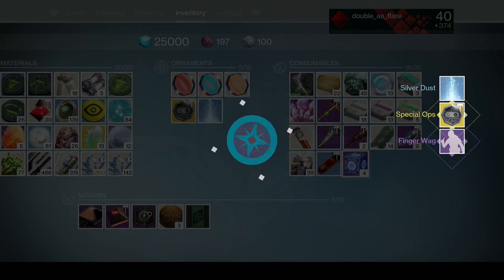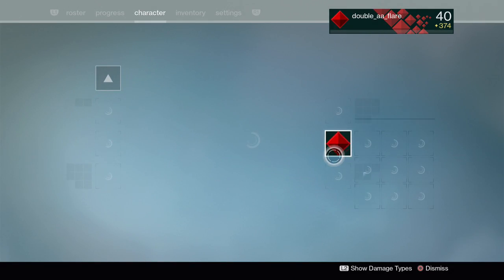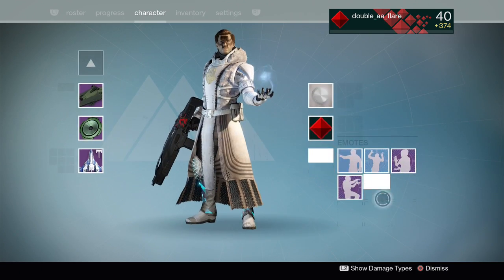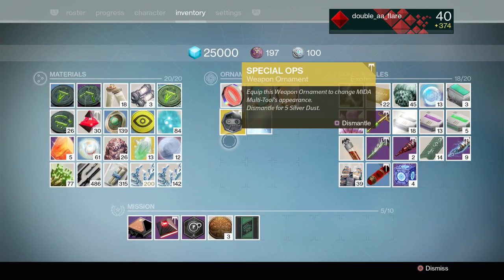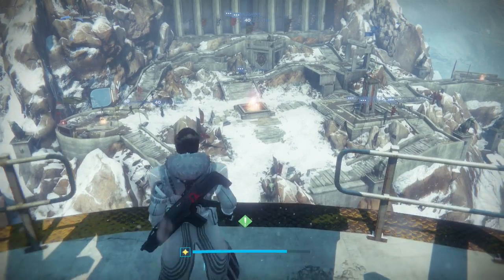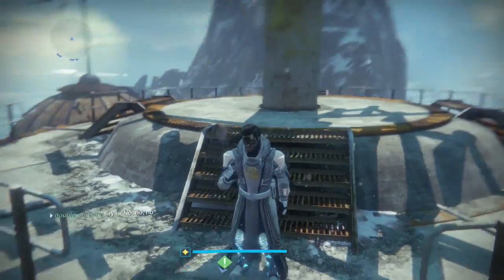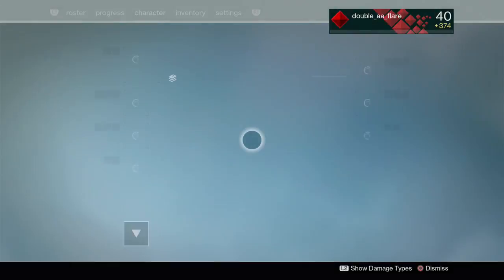We got the finger waggy emote first try! All right, that's pretty cool. Wow, first try we get the finger waggy emote, and then we get Special Ops for the Mita multi-tool.